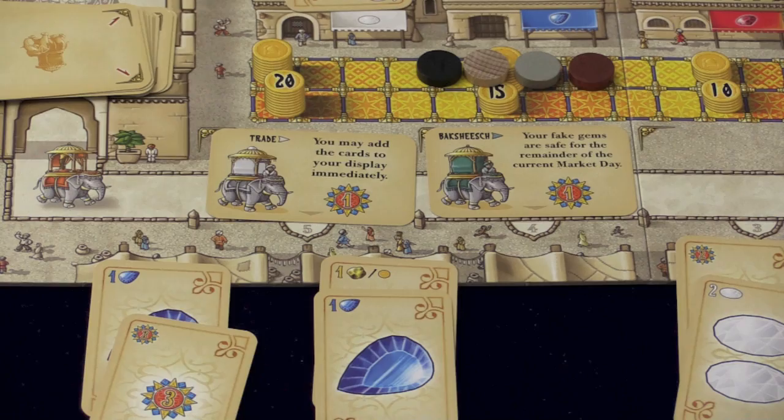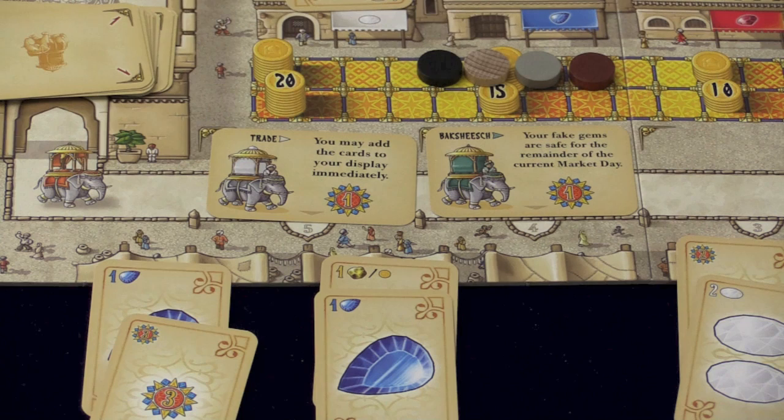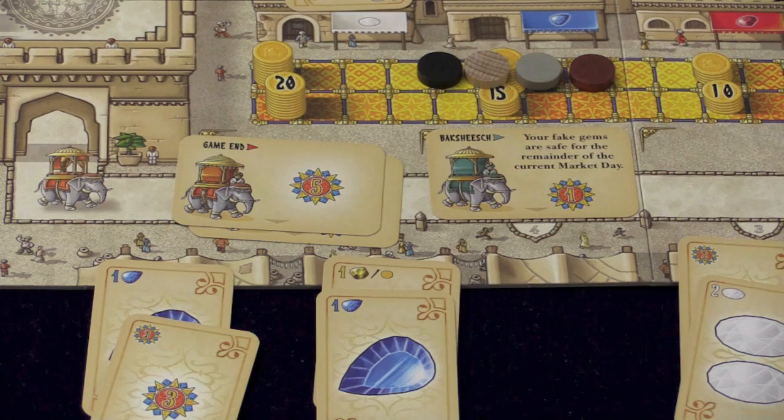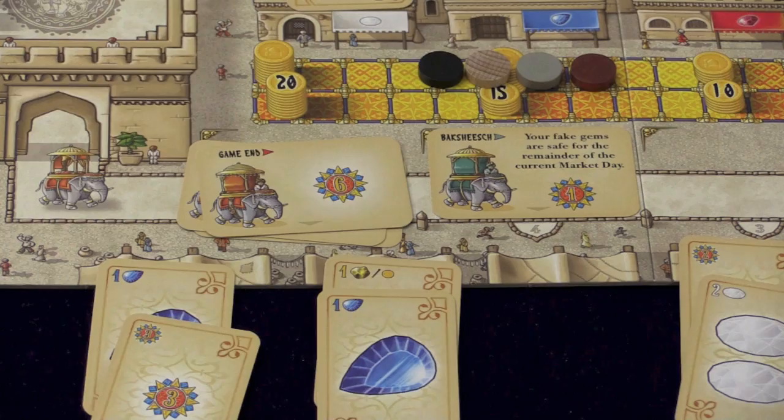Usually what the nobles do is they move along and you can buy them. If you notice underneath them, there's a number — that's how much it costs in gems. So I could pay maybe three blue gems and two red gems and buy this card. Every time I use the trade card, I can now add the cards to my display immediately instead of making them sit on the card. Also, this card is worth a victory point. These cards are stacked, so as time goes by, sometimes they're just worth victory points as they get closer to the end of the game.